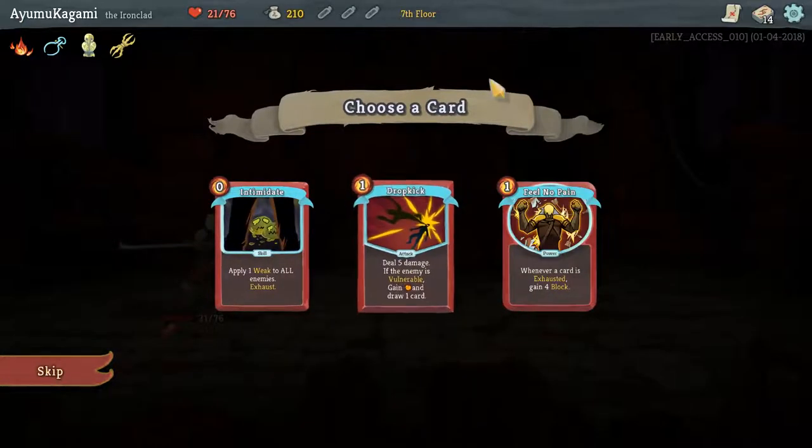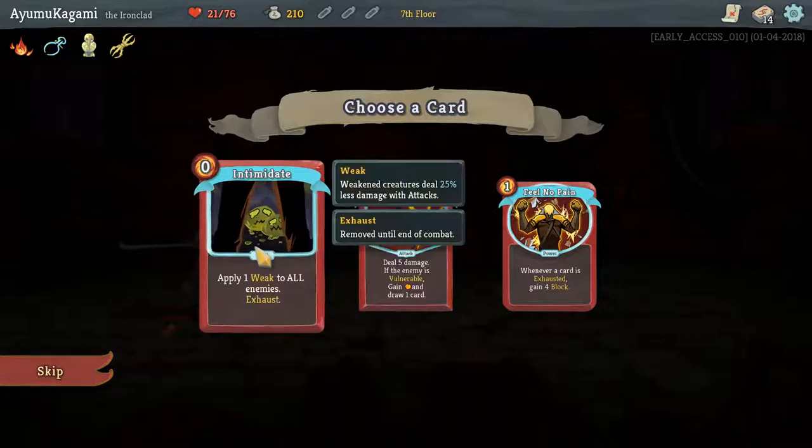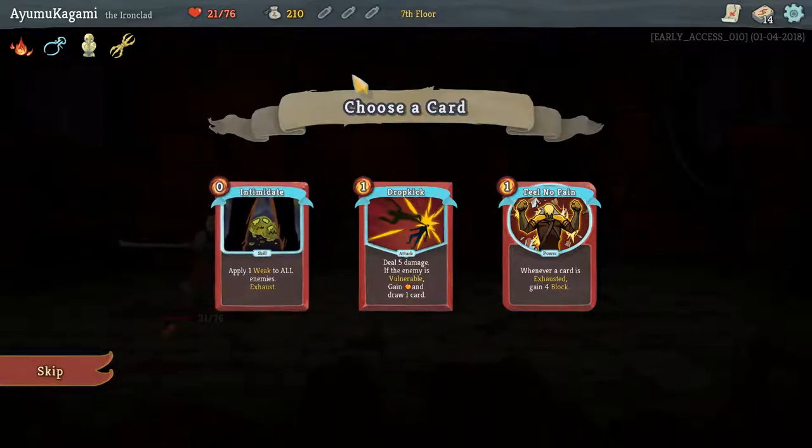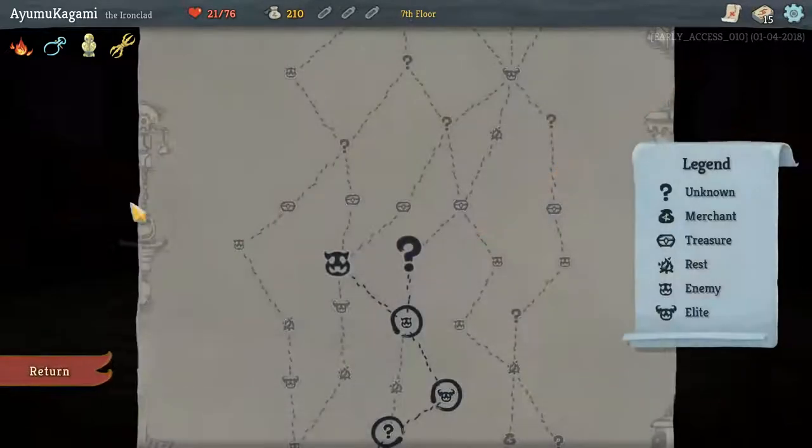Drop Kick. Intimidate — apply one weak to all enemies and exhaust. I like Intimidate because weak means they deal less damage to me. The enemy is vulnerable. We'll go with Intimidate — I like that it's a zero cost card.